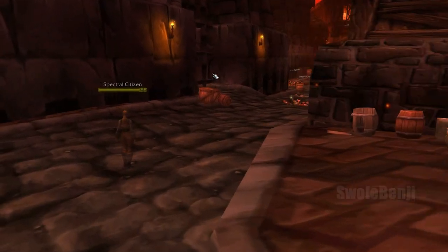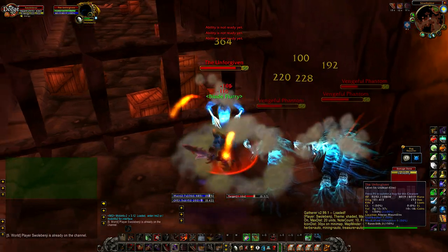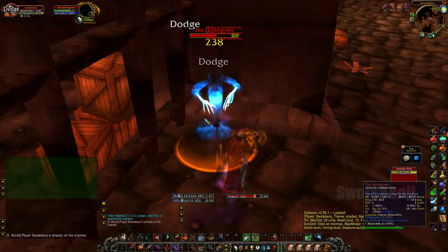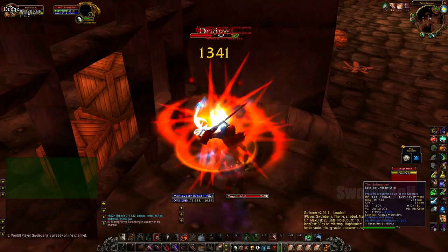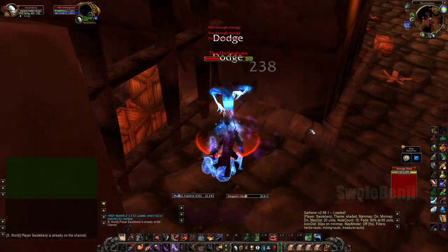When the fight begins, he'll summon 3 phantoms with around 600 health each. The boss uses Frost Shock and Frost Nova. He has about 13,000 health. Despite being level 57, you cannot solo this — even in full Naxx gear with raid consumables — due to the mob's evasion rate.